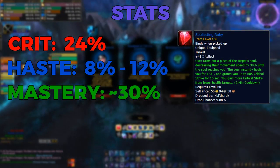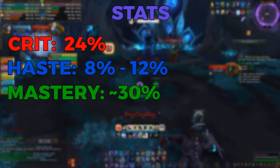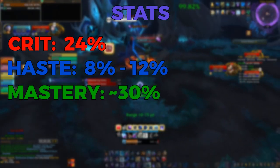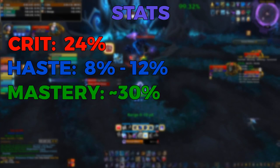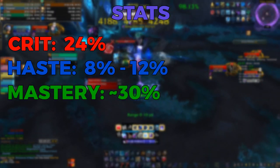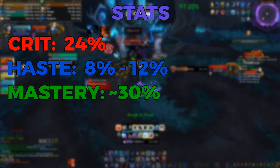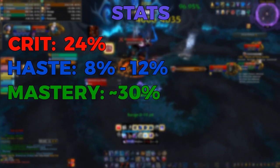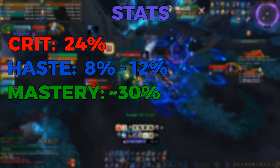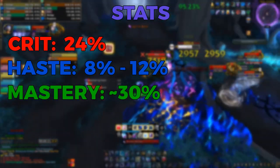If you don't have this trinket I recommend you farm Theater of Pain until you do, because it'll be well worth it. As for haste, this is a stat you'll be playing around with yourself to see what feels right. The less haste you have, the closer you need to be to your target so that Arcane Barrage has enough time to travel and hit the target while it's still debuffed with Touch of the Magi. Keep in mind you'll always have to sacrifice some DPS based on how much haste you want. 8% is the bare minimum for the build and it's also what Raidbots will make gearing decisions around. However, I find 12% to be more effective in practice.